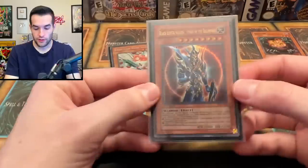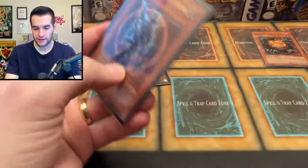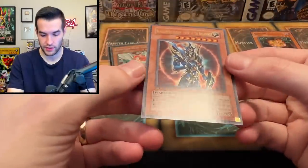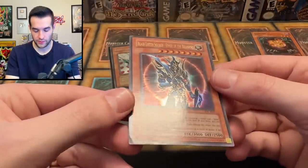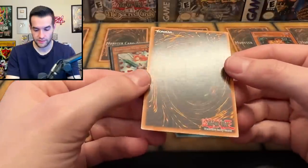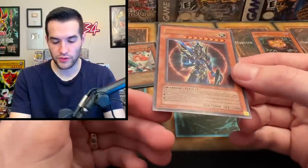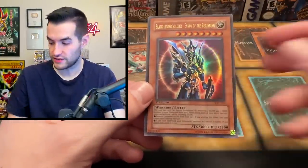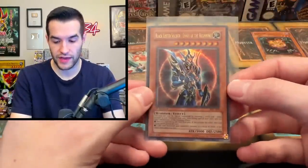Then we have a Black Cluster Soldier — Envoy of the Beginning. Let's check out the condition. We've got a little bend on that one. Other than that pretty decent, we have a little nick right there. With that bend I'd probably call it Moderate Play just because there's a bent corner — that can detract a lot. But other than that it's pretty clean.